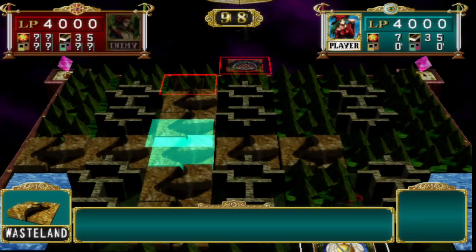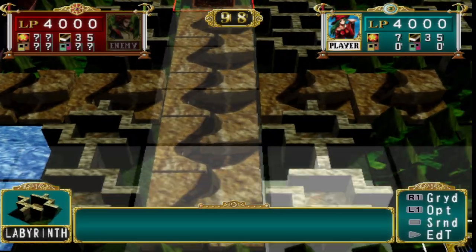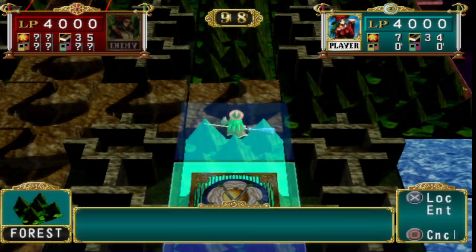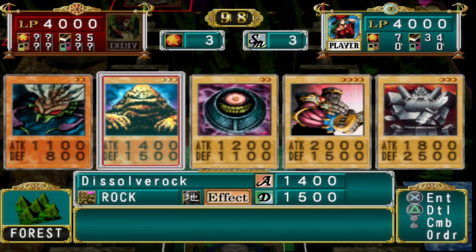When it comes to rock, I basically already knew all the fusions at the top of my head. There's no mountain on this map, so Dissolver Rock really isn't useful for this map.